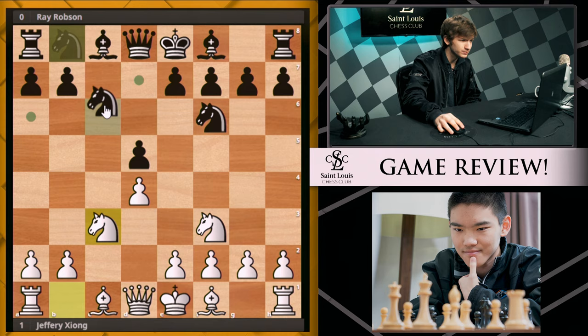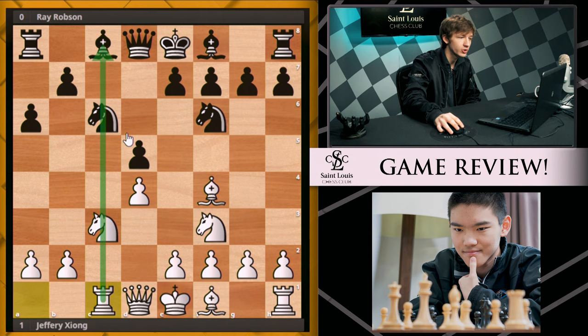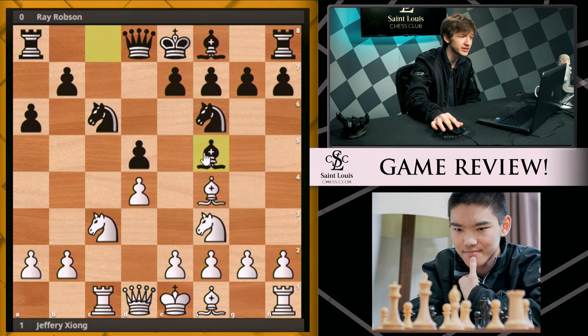Both sides started with very natural development, Bf4. Now black takes the time to play a6. White plays Rc1, getting this rook to the open file quite early on. And since white hasn't applied too much pressure in the opening, black is totally safe to develop this bishop out to f5. In the game, Jeffrey first started with e3. Black plays e6, and now Jeffrey does actually go for Qb3, putting some annoying pressure on b7.